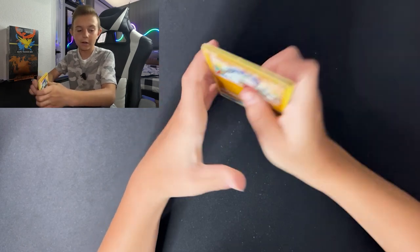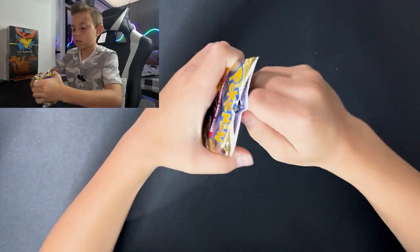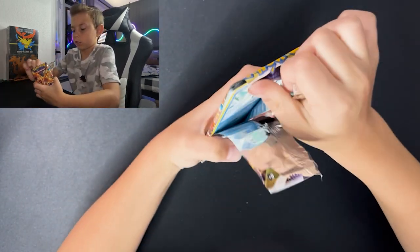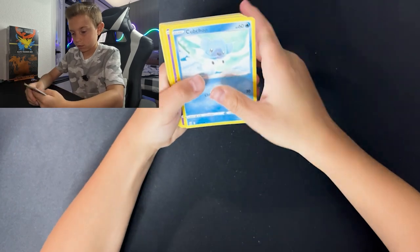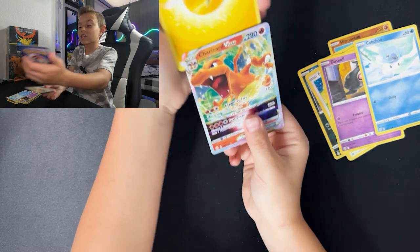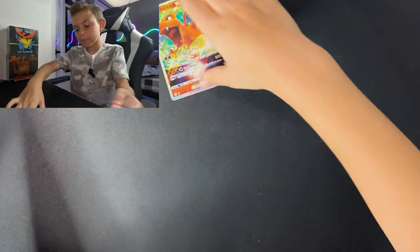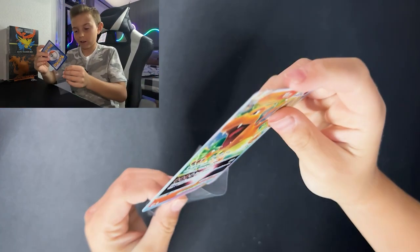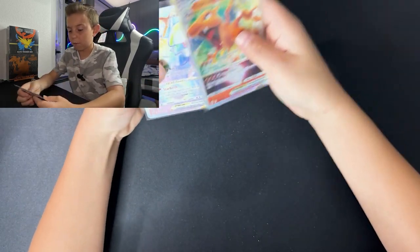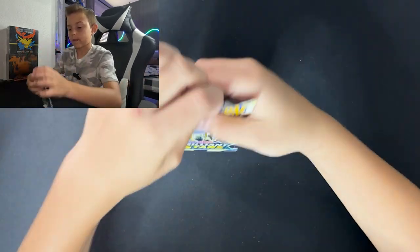Oh, a holo Inteleon — we got a holo Inteleon! You guys should check out Card Party being hosted in June. Let's go, let's go — I told you! That is literally a Charizard! That was good to start it off. So we had a hot fire Brilliant Stars today — as you can already tell, we have four hits. This is enough for me today.